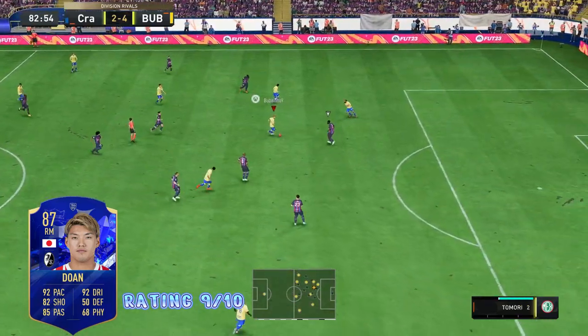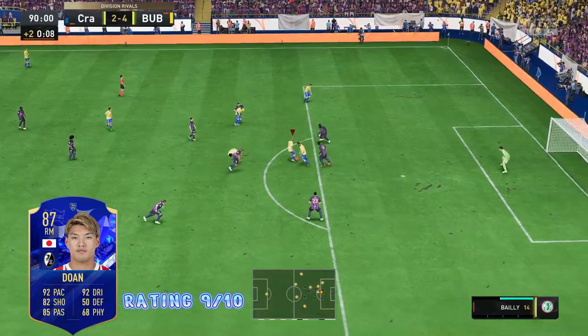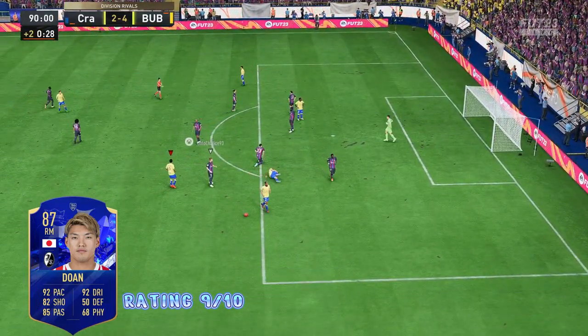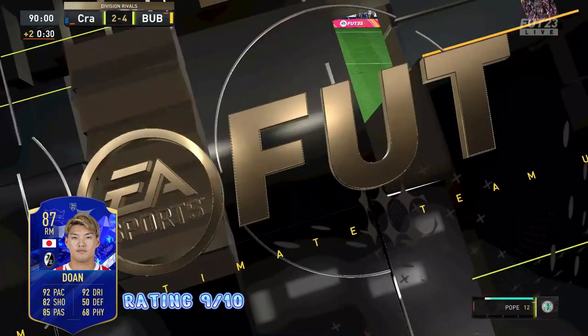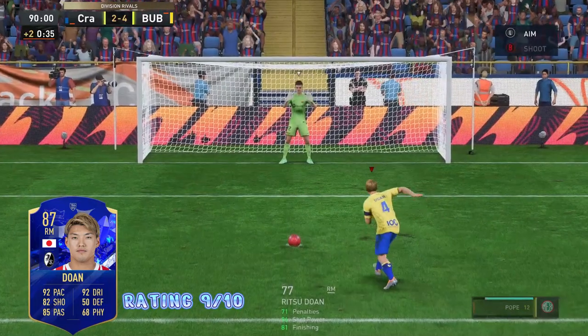Obviously the three-star weak foot is a bit of a letdown, as you'll have to force the ball onto his left foot quite a bit. I did test some shots with his right foot and to be completely honest they weren't the greatest, so definitely be ready to force the ball onto his left foot for the majority of the game.